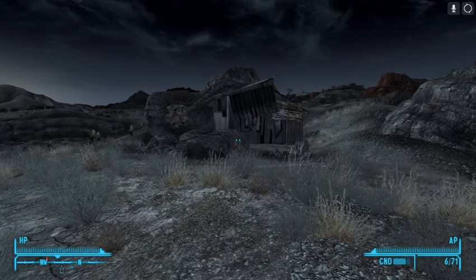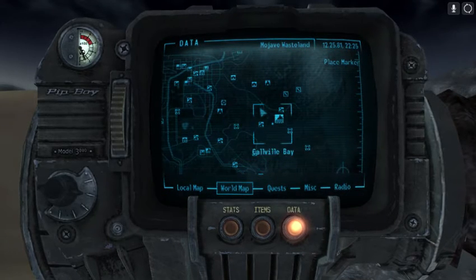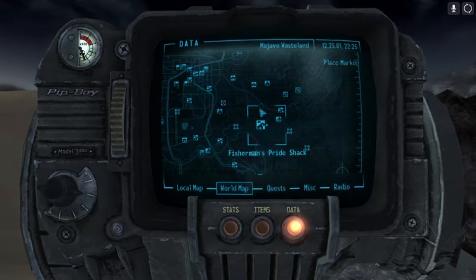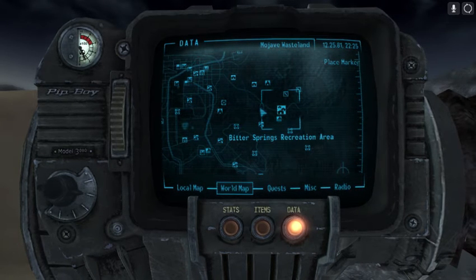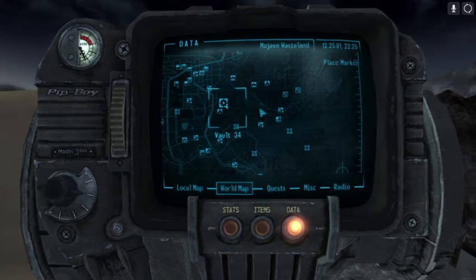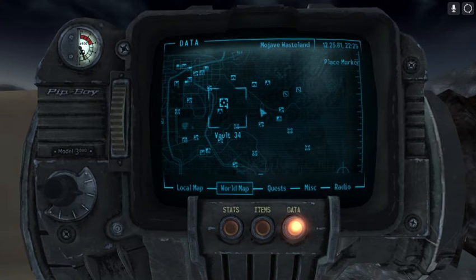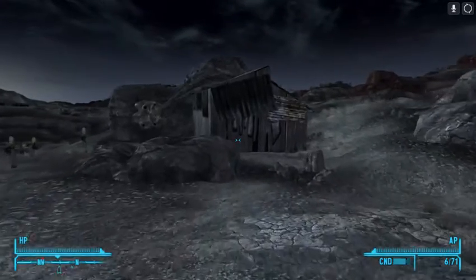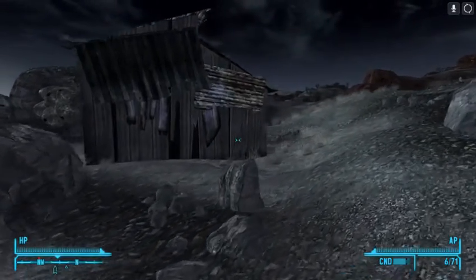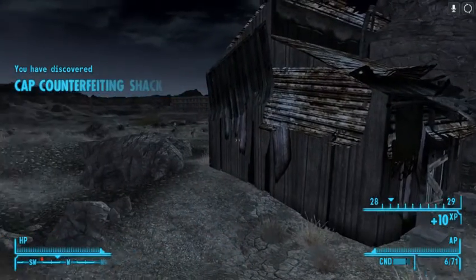Hey guys, guess where we are today? We are just north of the Fisherman's Pride Shack, looking for another shack just west of the Bitter Springs Recreation Area and due east of Vault 34. We're looking for the cap counter fading shack, and that's where we are.